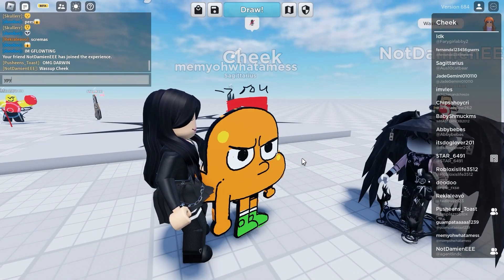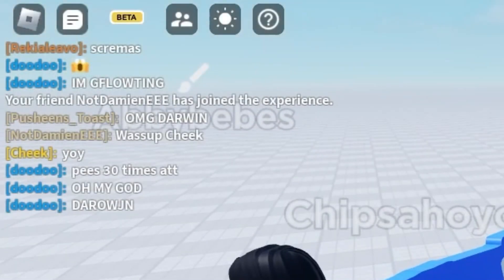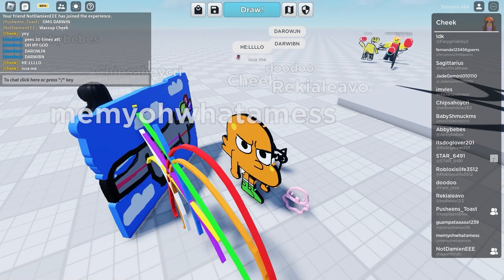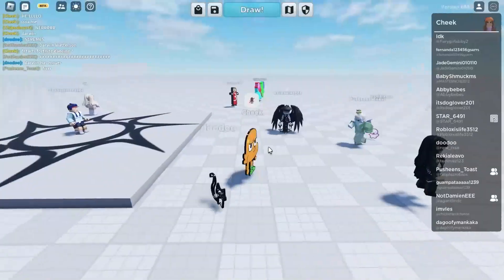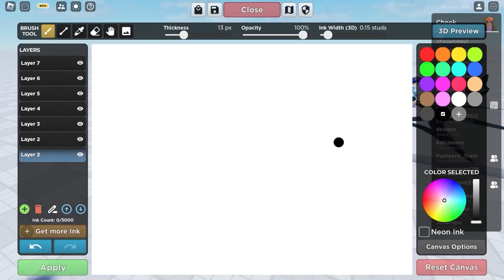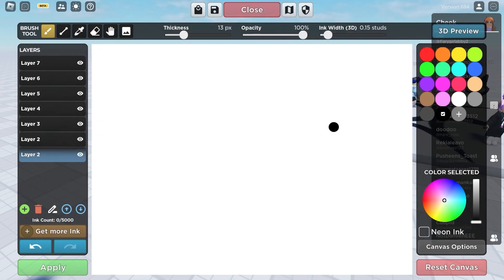Yo yo yo what's up Damien, I'm Darwin! Oh my god, Darwin! Hello, it's-a me, Darwin! Darwin has moves! Me and this guy are getting so sturdy. I don't know if you guys have seen that one image of Richard Watterson literally posting up with his fat muscles — we're gonna do that image, it's gonna be fun.